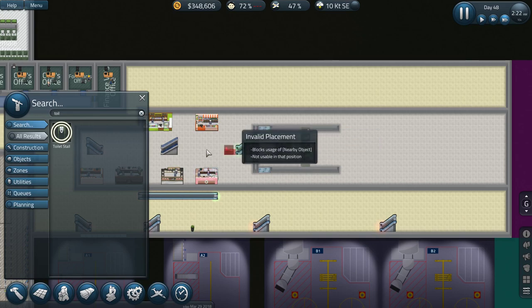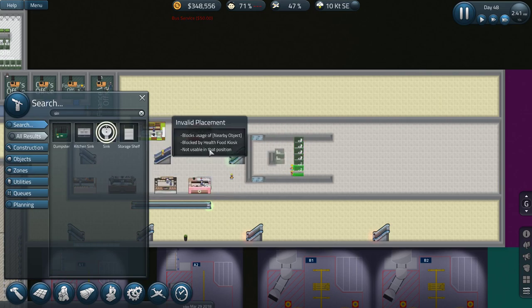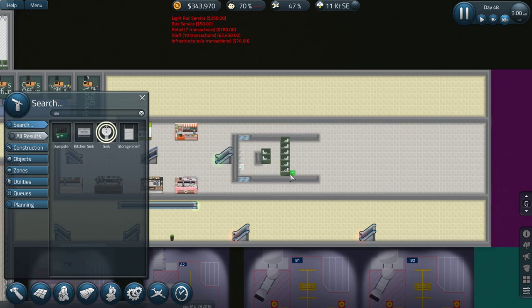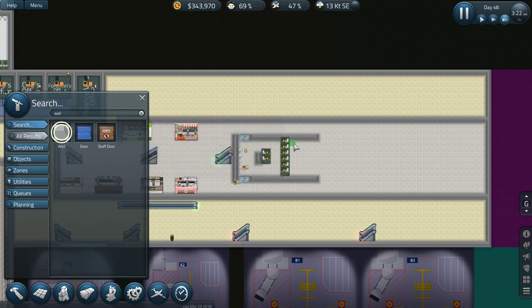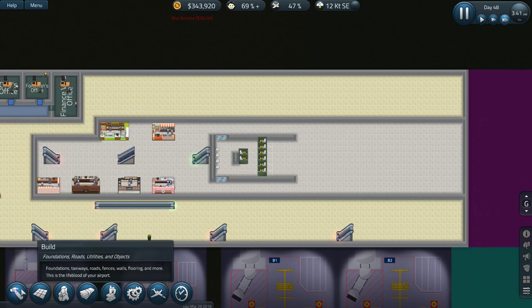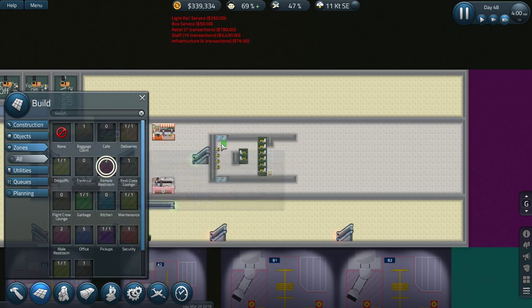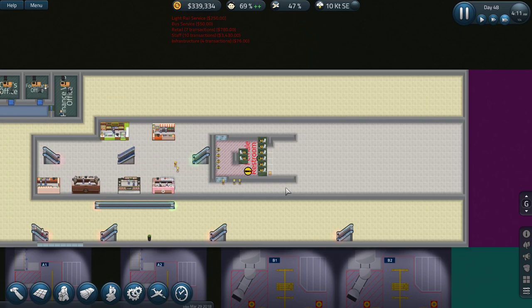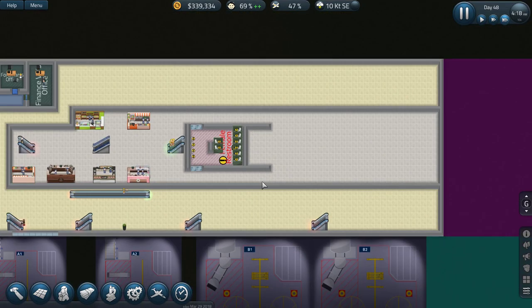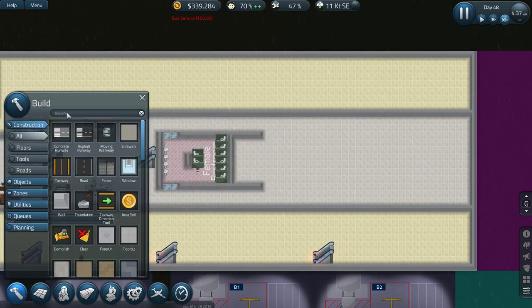This is how we manage toilet stalls. Then we'll do sinks on here, like so. Give me my wall - we'll run it through there. And then we will make this a female bathroom. Okay, so female restroom right there. We're gonna start planning this one out from the other side.